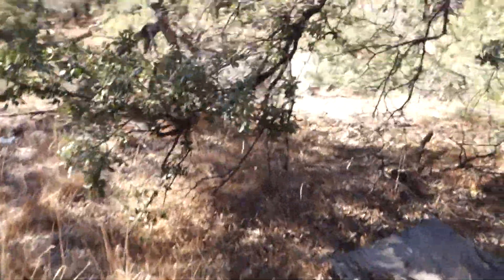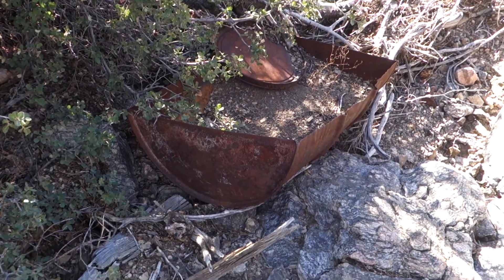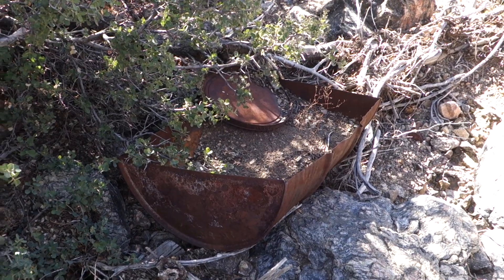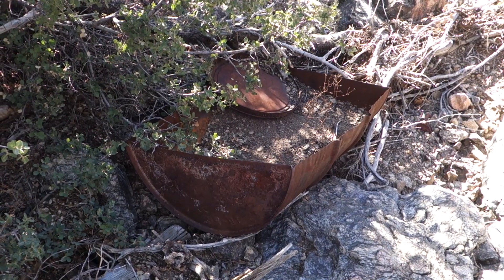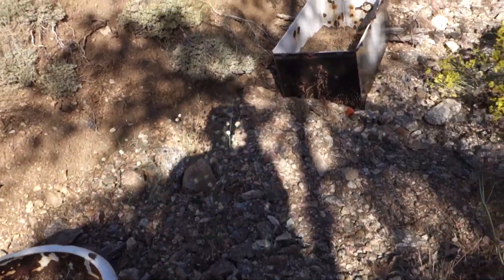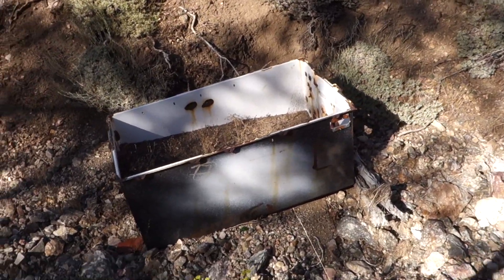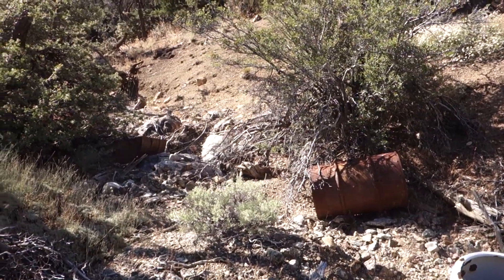It looks like there's actually more stuff in the wash over here. Right below the cabin there's a 50-gallon drum that's been cut in half. I've seen at other mine sites where they converted these into tram buckets, so maybe they did something like that. And there's a full bucket right there. These look like maybe appliances — maybe they had a fridge here. Yeah, there's really not much left of this cabin. It looks like it was burned down, probably in the 70s by the Forest Service.